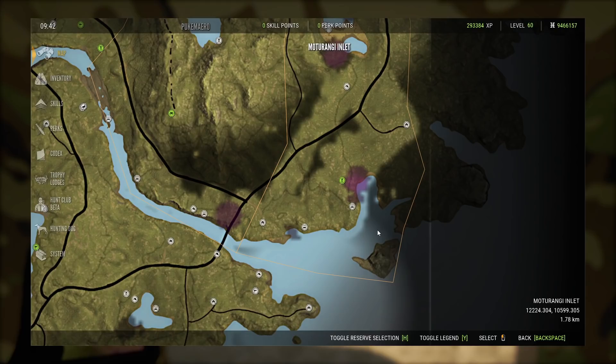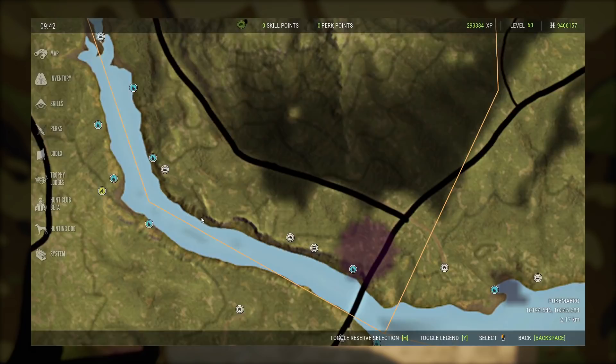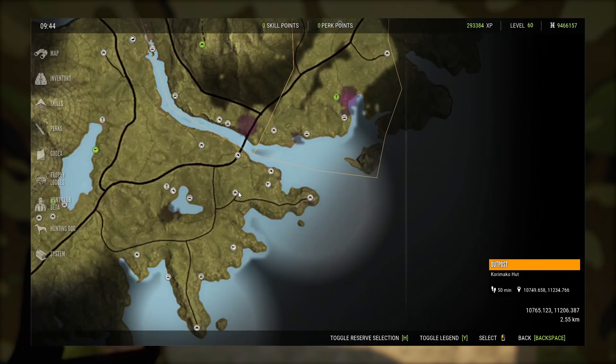The inlet has been really good to me as well. A lot of people like the river but it's a little congested, so I suggest getting tents. As you can see, there are tents all around so it's easy to move without having to walk from the outpost. The spots are spread apart: you've got the river, the inlet, this lake, and these two lakes — I call them puke lakes.